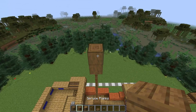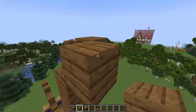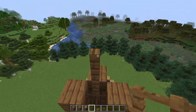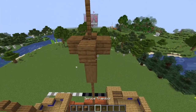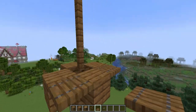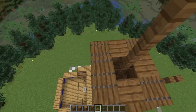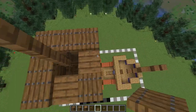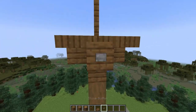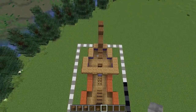To create the crow's nest at the top, place stripped spruce planks, then a fence, and surround that fence with some more planks. We'll add a little flag pole by building up three more fences, then place spruce trapdoors flush with these blocks all the way around and on top, so it is one trapdoor thickness thicker. Then place some buttons on three sides, leaving off the side that lines up with the front of the ship.